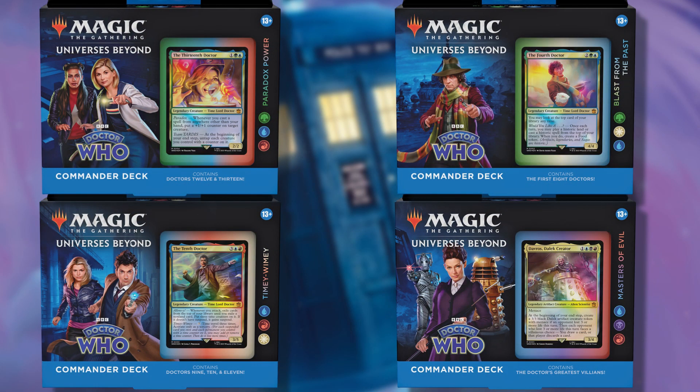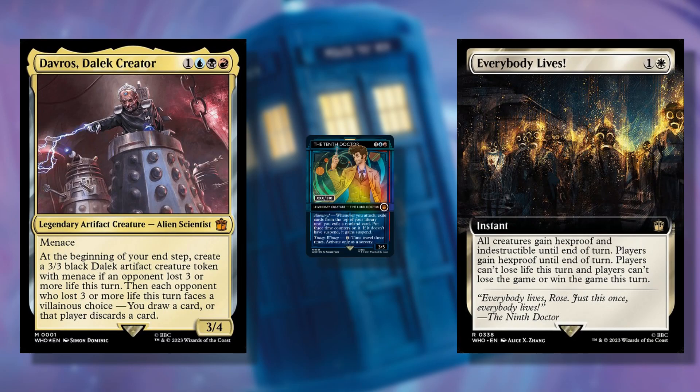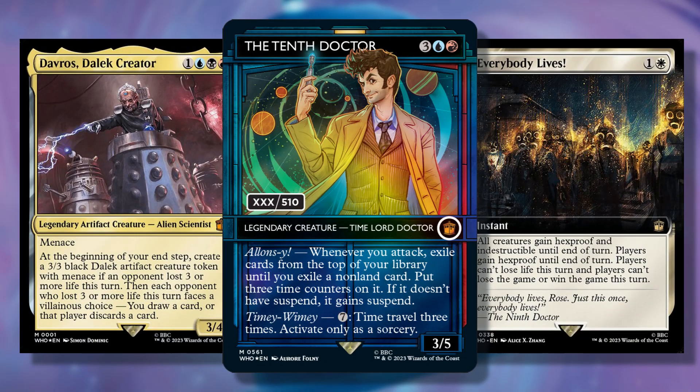Unlike the usual standard expansions, this Universes Beyond set will only come with 4 commander decks, just like the Warhammer 40,000 expansion, but instead of having a collector version of the decks, the special versions of the cards in the decks will only be available inside a collector booster pack. Each set in Magic the Gathering introduces unique additions to the card versions, resulting in each collector booster having specific slots, and this one is no different.